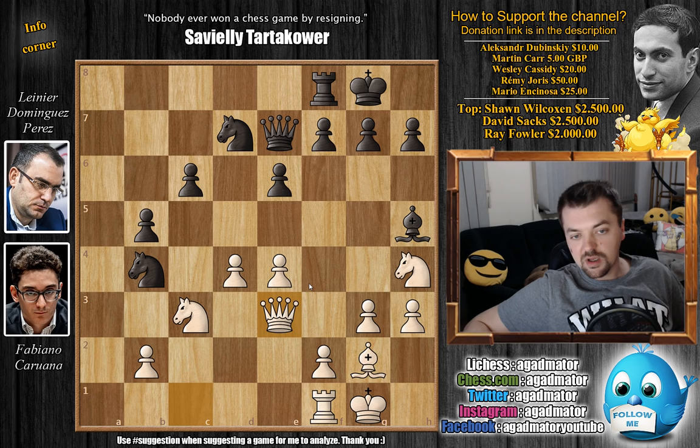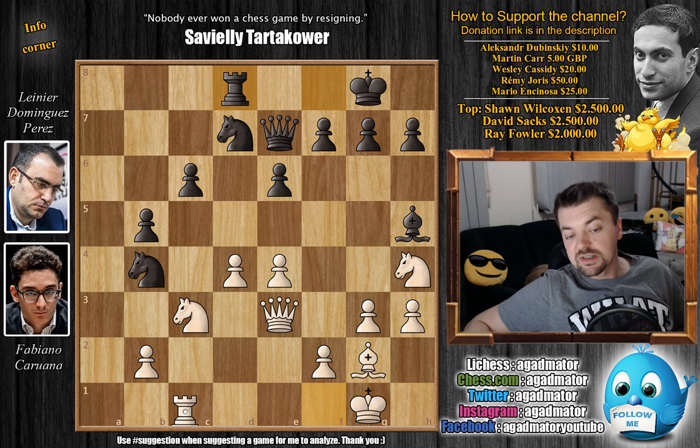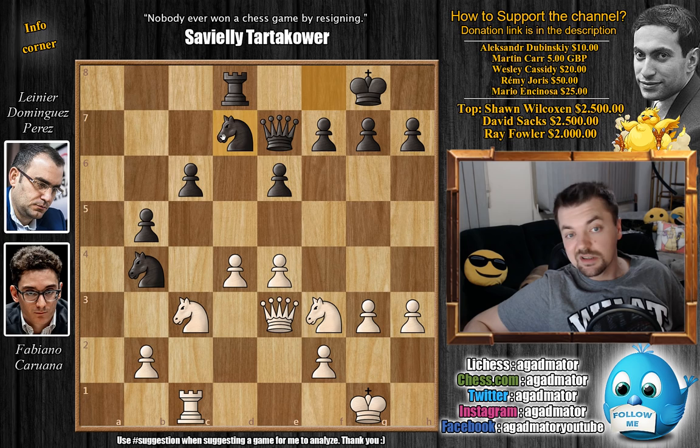Caruana develops the rook on c1, as the queen made room for it. Knight to f8, and now comes bishop to f3 — offering a trade of bishops. Bishop captures, knight captures, and knight to d7. Pretty nice position. The material is completely equal, both players with two pawn islands. Caruana's pawn structure in front of the king is not as good as the one in front of Dominguez's king.